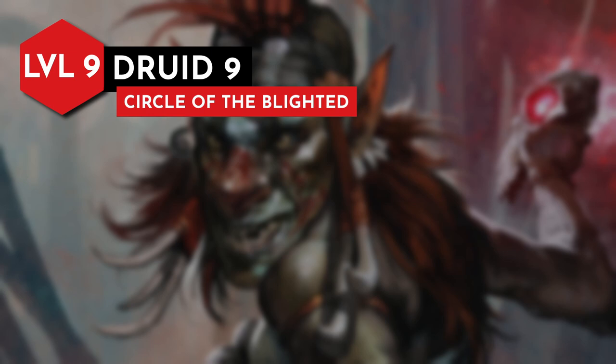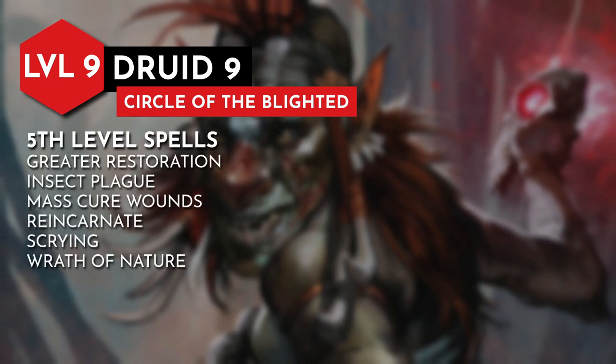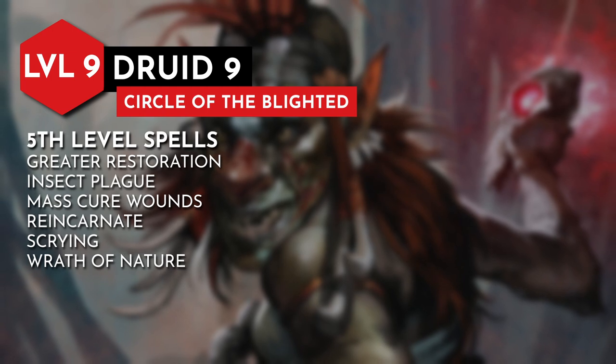Hitting level 9, we can start casting 5th level spells. Recommendations include greater restoration, insect plague, mass cure wounds, reincarnate, scrying, and wrath of nature.